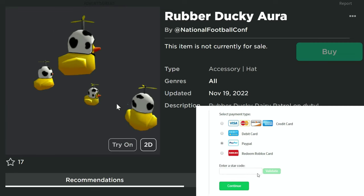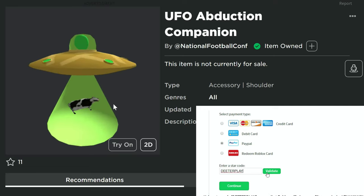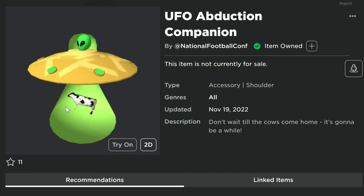What's up guys, I got a couple of free items I'm going to show you how to get today. The rubber ducky aura is one of the items, and then this one right here, the UFO abduction companion.